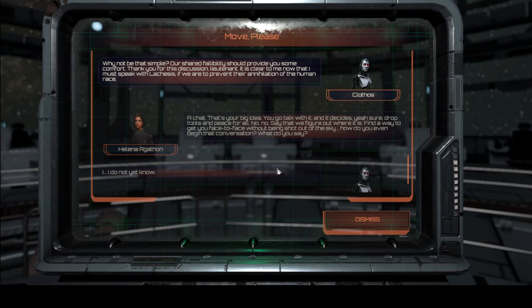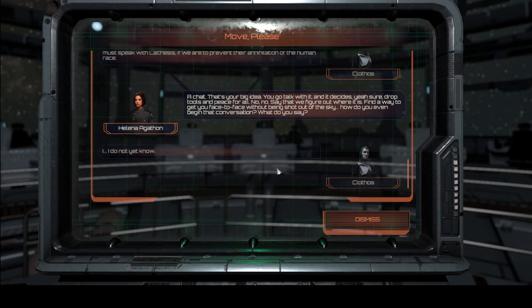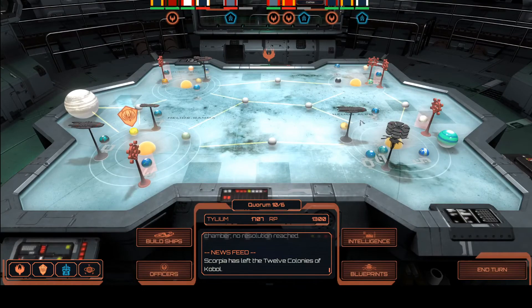Our shared fallibility should provide you some comfort. Thank you for this discussion, Lieutenant. It is clear to me now that I must speak with Lachesis if we are to prevent their annihilation of the human race. A chat — that's your big idea? You go talk with it and it decides, sure, drop tools and peace for all? No. Say that we figure out where it is — find a way to get you face to face without being shot out of the sky. How do you even begin that conversation? I do not yet know.